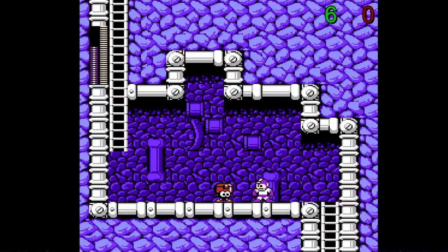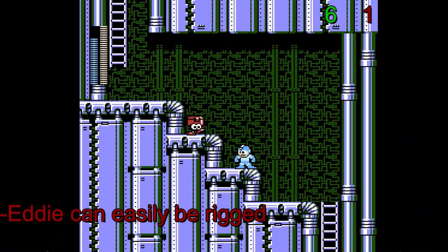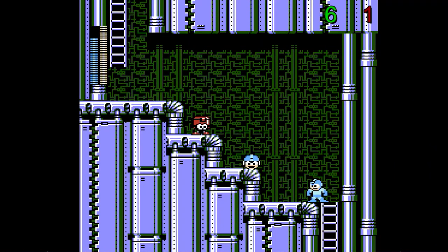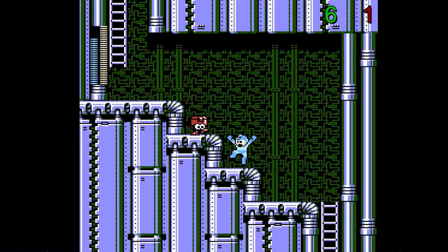My main concern with Eddie is that if you leave the room he's in without picking up the goody he provided, he will just appear again and give you another item, meaning that this lottery can actually be rigged. If you want an E-Tank from him, just keep refreshing the room so Eddie gives you that E-Tank eventually. This behavior of rigging Eddie allows you to cheese both him and the pickup in a way that the question tanks from Mega Man 3 wouldn't allow.